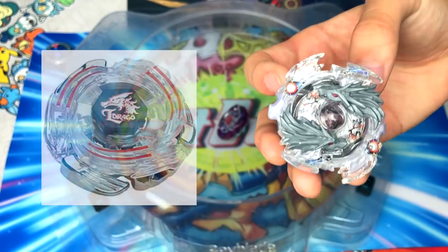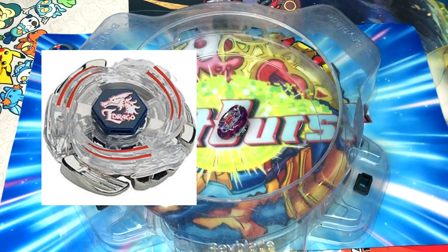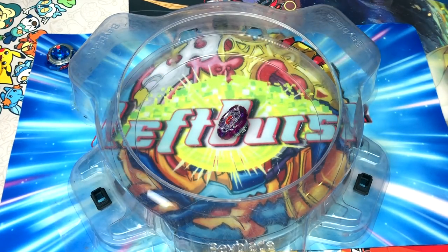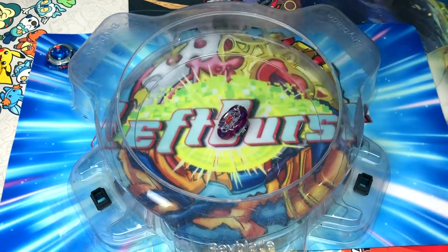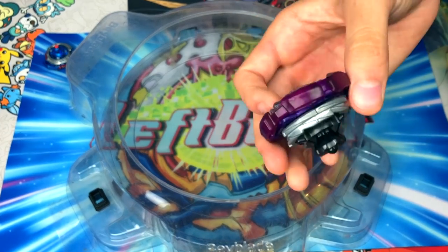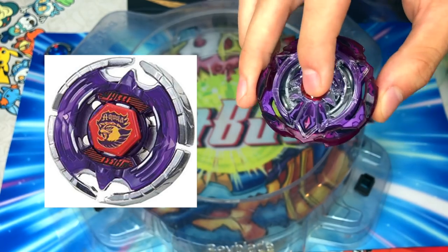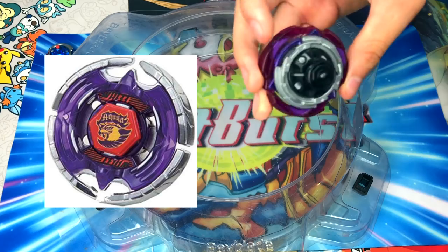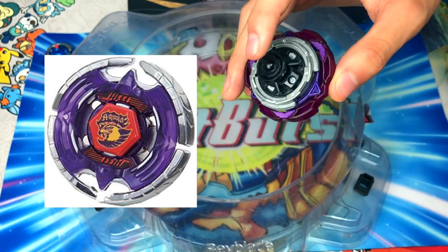The next one is Lost Longinus Boost Zephyr — that one's gonna be L-Drago. In the thumbnail I used the Blow tip, but before filming I felt Zephyr was more accurate to the Beyblade itself. Finally, the last one is gonna be Earth Eagle — a Screw Trident with a red God chip, kind of like that Earth Eagle face bolt. Zero disc because it's heavy, and Metal Fight Beyblades are heavy.